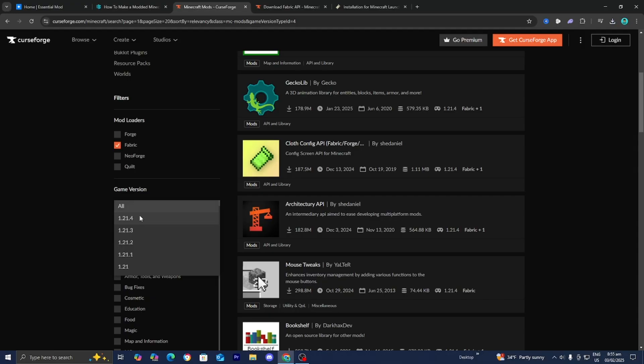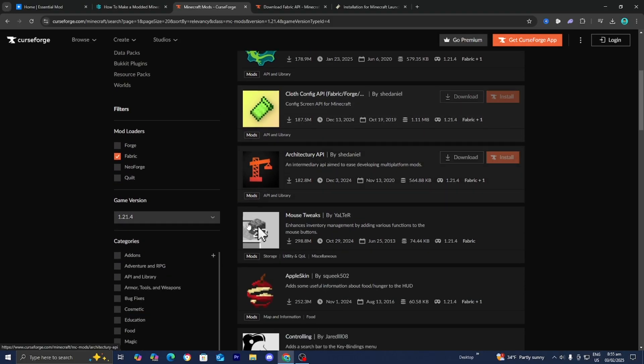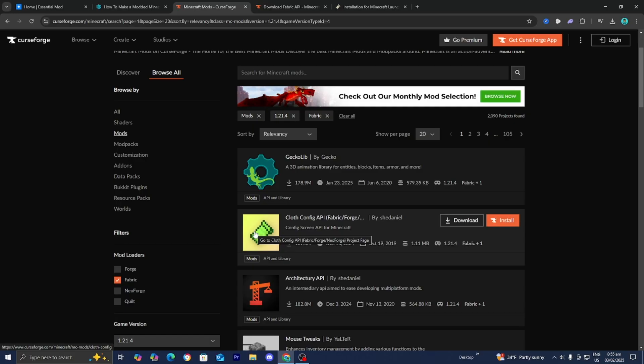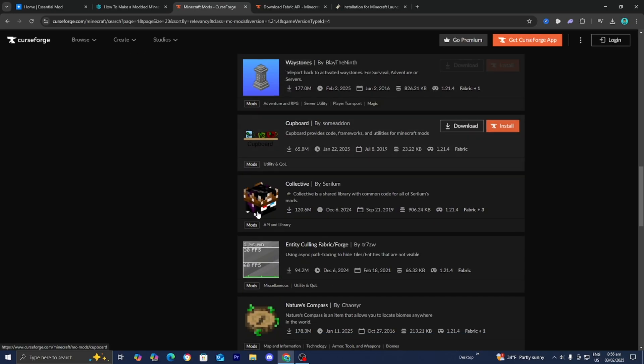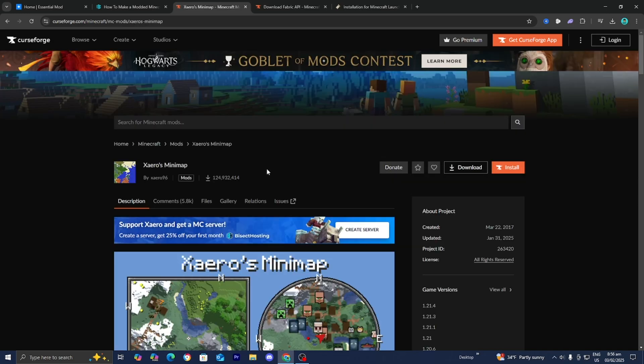Before you look for any mods, go to the left menu and under mod loaders, make sure that fabric is selected if you downloaded the fabric mod loader. If you downloaded forge, select on forge. Because we are working with fabric, I'm selecting fabric. Then where it says game version, make sure it is the correct version of Minecraft you're trying to run the modded server on. We're making a modded server for Minecraft 1.21.4, so select Minecraft 1.21.4. It will give you a list of all mods that work with both the mod loader and version selected. For this video, I'm going to be adding the Xaero's Minimap mod.